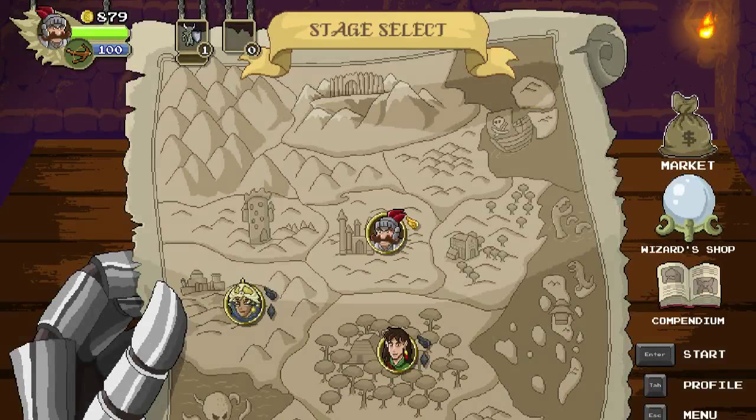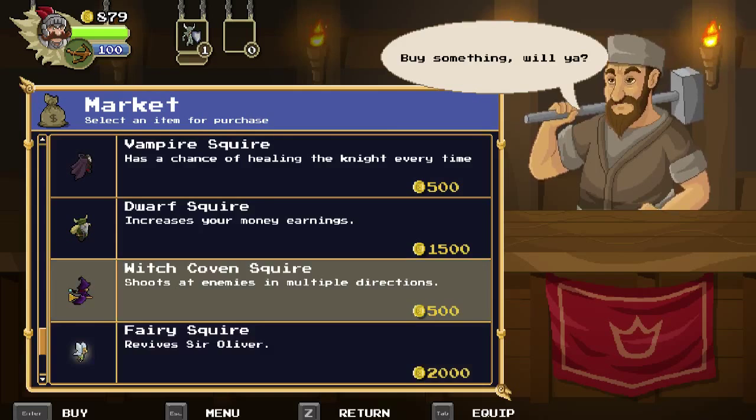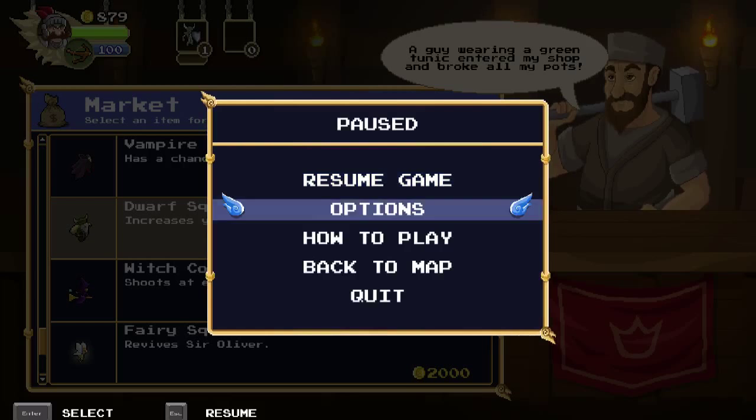The other thing to show off: you can go back to the market and we have 879 gold we kept from Tree Man. When I was playing off camera, I got game overs on the tree and the other first boss, and you kept your money when you game overed. So you can actually progress in the game despite being bad at shoot-'em-ups, which on one hand I like because I need it — but on the other hand it feels cheap. I feel like the first thing to do is get the dwarf squire to increase your money earnings.